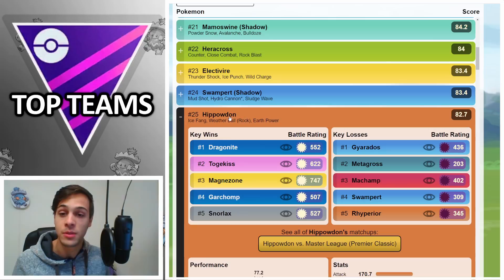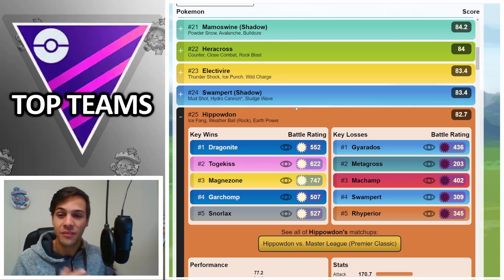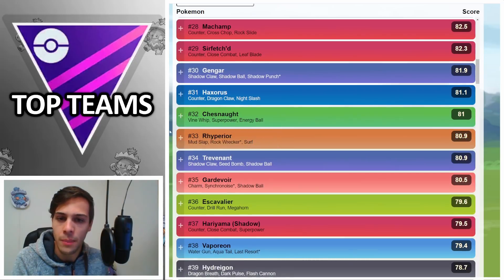Another really interesting option is Hippowdon with Ice Fang, Weatherball Rock, and Earth Power. It can Ice Fang down Dragon types, destroy Magnezone, be really good against Excadrill, and with Weatherball Rock it can hit some of its main answers like Gyarados. It doesn't beat Metagross, but overall it's a solid generalist — though like Milotic, its stats don't really compare to top meta options, so it might underperform but should be a fun option.